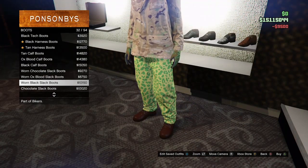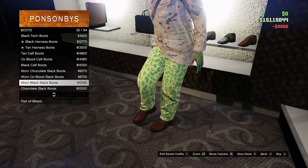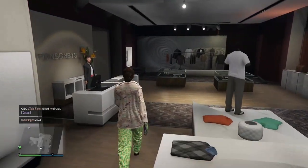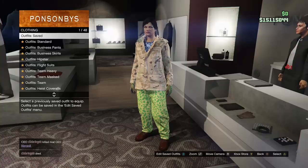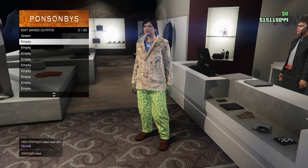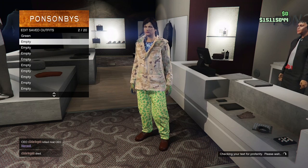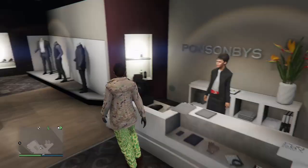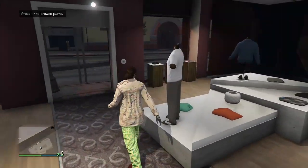After you've got those, come save the outfit. These two outfits are going to make the first outfit you see in the thumbnail. Save this one right underneath the first outfit you made — I'm naming it green two. So you're going to save it underneath the first outfit.